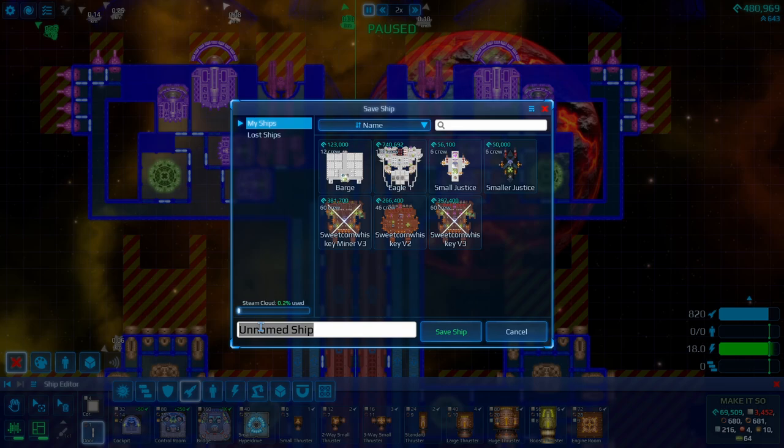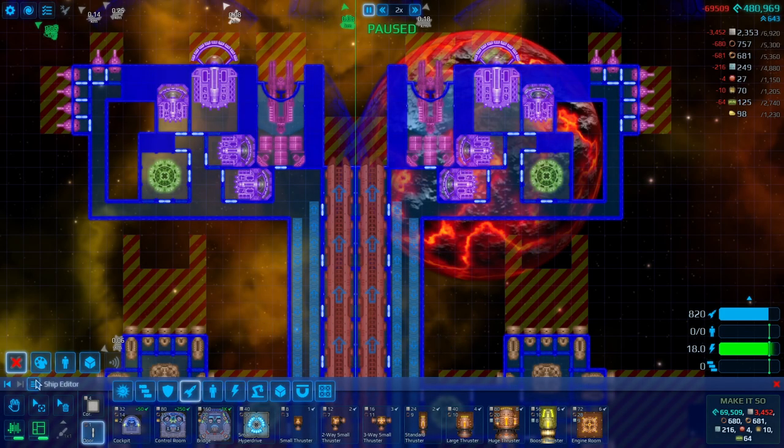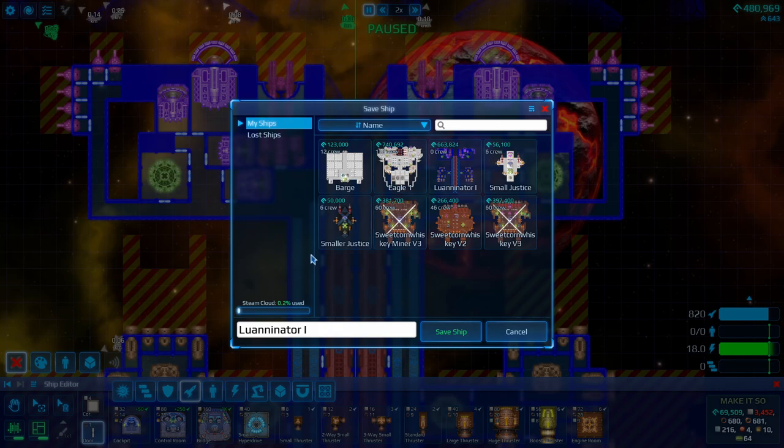Can you save ship design? Who was the next patron we need to name a ship after? Let me pull that up real quick, because this thing is going to be boss. The next one was Luan — the Luaninator. I'm going to call it the Luaninator 1. It saved the blueprint.